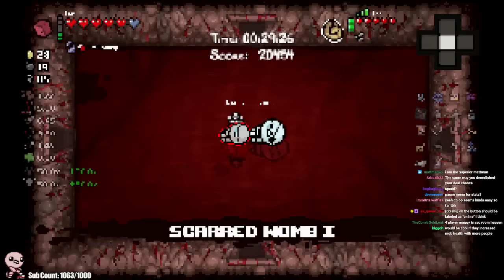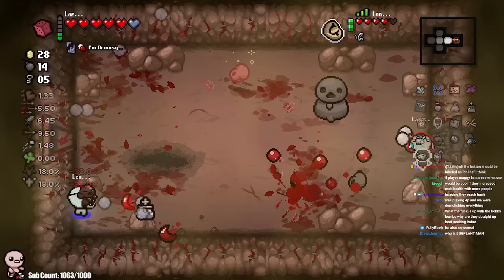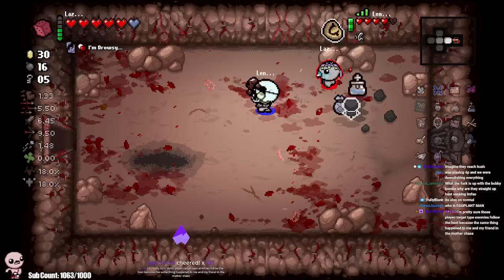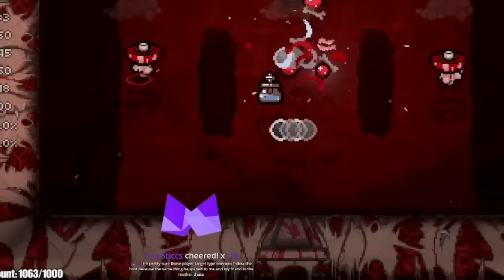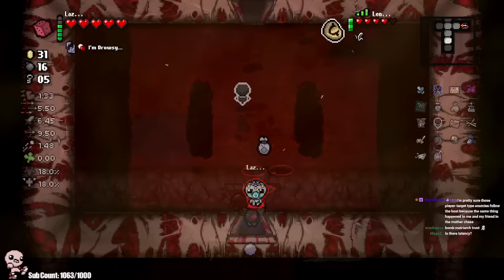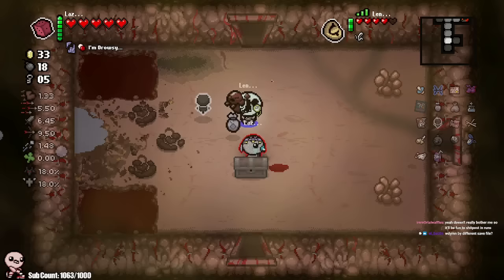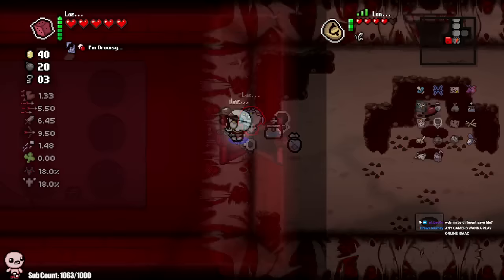I believe that they increase enemy health pools whenever you're playing co-op. I don't think co-op is ever meant to be taken too seriously, so I'm okay with it being easy. And I do like the fact that they have a completely separate file for when you're playing online. An idea a moderator had that I will probably implement is in my Discord - I'll set up a looking-for-games type channel, so if you ever want to play online co-op with someone, you could just join my Discord.